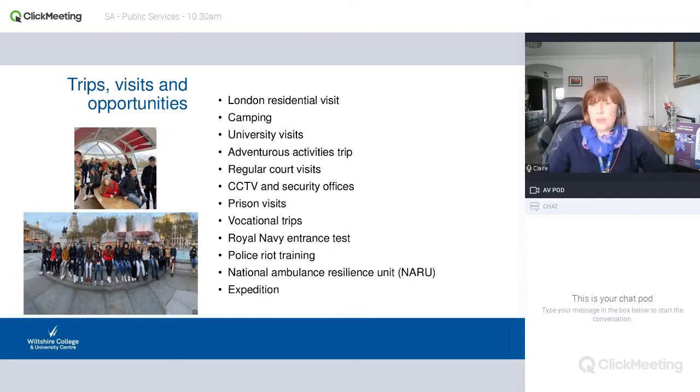Trips and visits — most students say this is why they come to us. For London residential, generally for our Level 3s, we incorporate that with our government policies unit — a trip to Parliament, and we might take them to the law courts. Last year we went on the London Eye and did various other bits. We go camping a lot — the skills you learn on these trips involve transferable skills, and when you get back to college there's usually a piece of written work to follow it up. We will also do university visits, and our great careers team arrange various visits throughout the year.